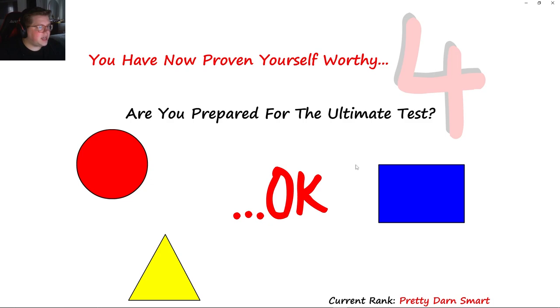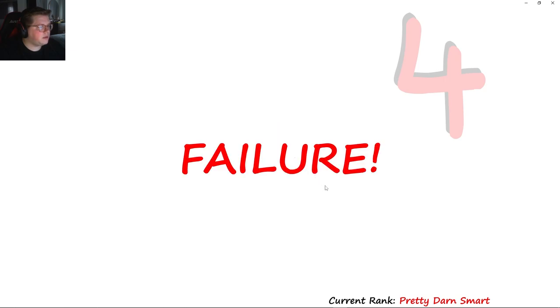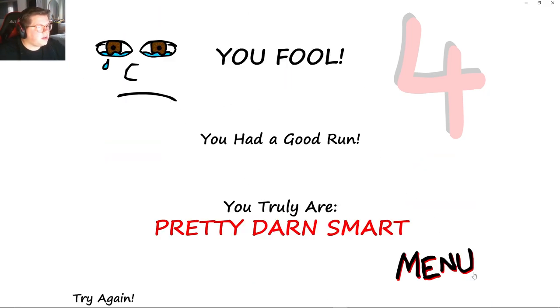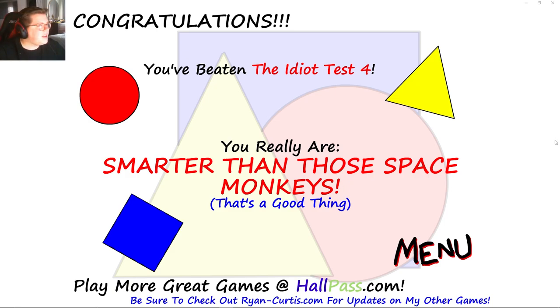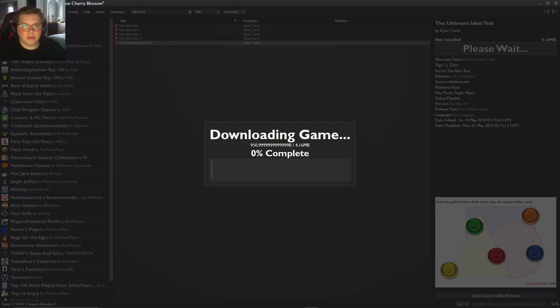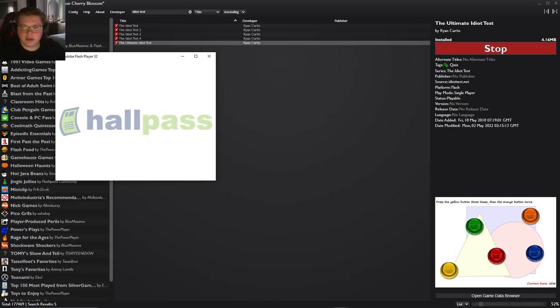Are you prepared for the ultimate test? Press the blue button. Complete each task in just one second. Green. Bread — oh, we got it. Congrats, you have beaten Idiot Test 4. You really are smarter than those space monkeys. Idiot Test 4 is done — we just got one more game to go.